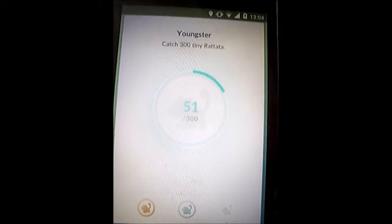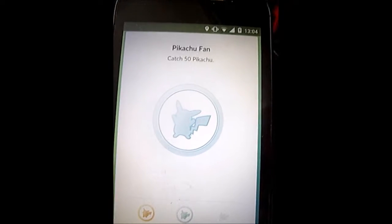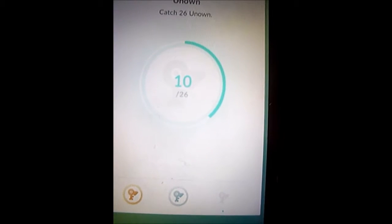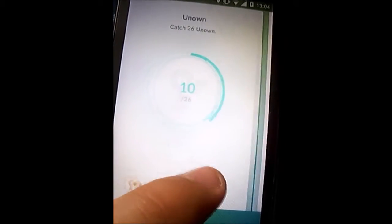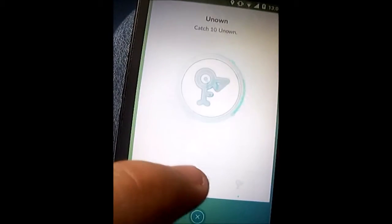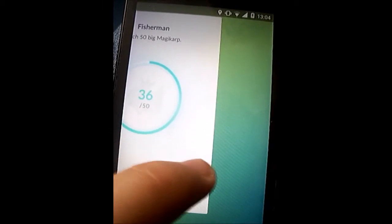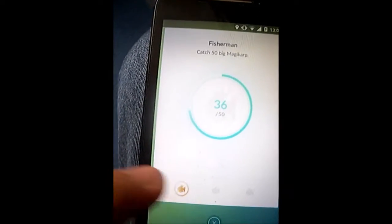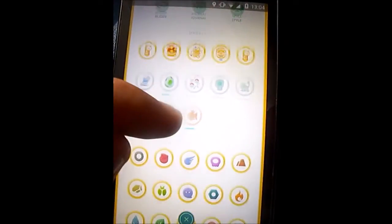Catch 300 Tiny Rattatas — I'm just on silver. Catch 300 Pikachu. Unown — silver, I'm not doing great there. Catch 26 Unowns — Unowns are the rarest thing you find in Pokémon Go, and I've got silver which I'm proper happy about. Catch 50 big Magikarps — this is the only medal I've not got silver on; I've just got bronze.